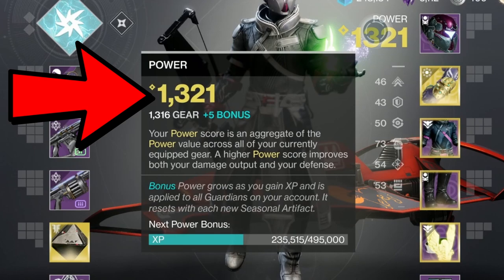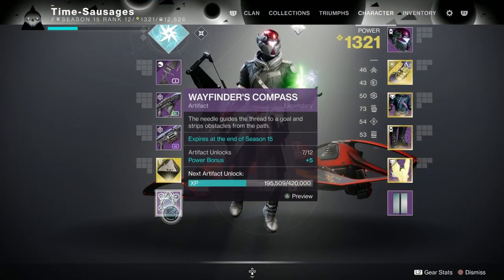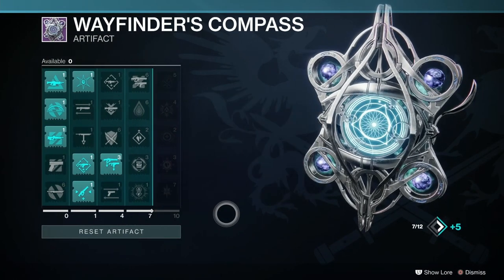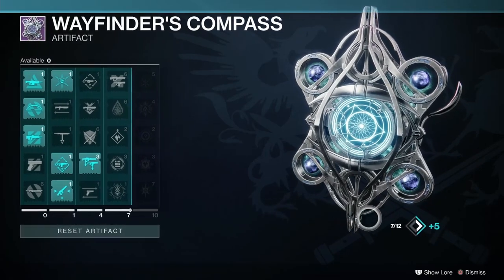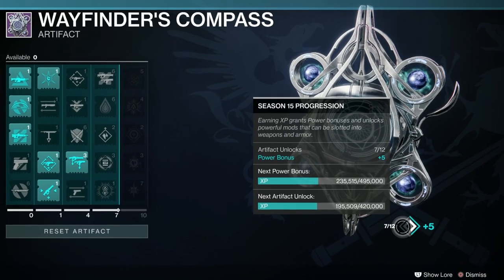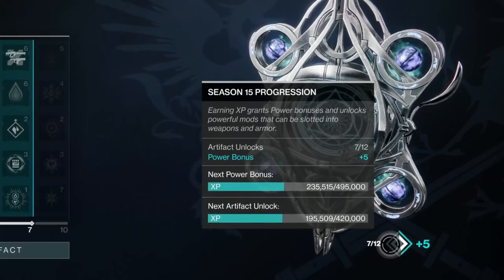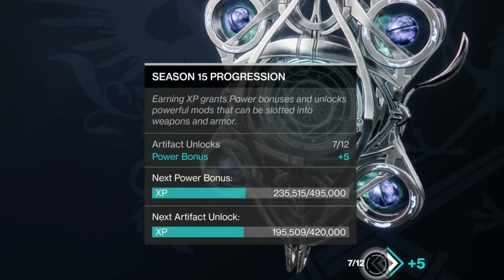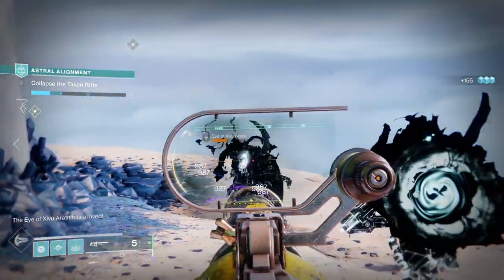First of all let's take a look at the bonus power level. This is all linked to the season artifact and XP. This season's new artifact is called the Wayfinder's Compass. Each time you gain a rank up level in the artifact you unlock the tiers to get the new mods, but you can also see there's another progress bar at the top — that's your progress to your next power level unlock, showing the amount of XP you need to get to that point. The amount of XP required between each level does increase as you progress.